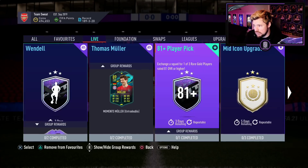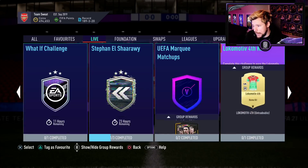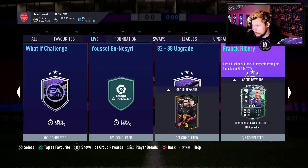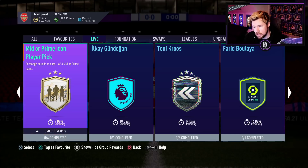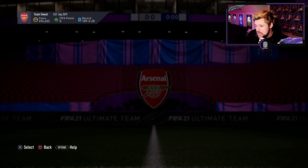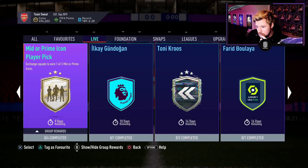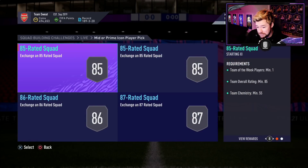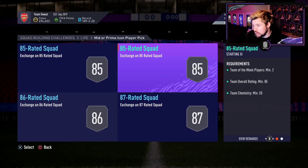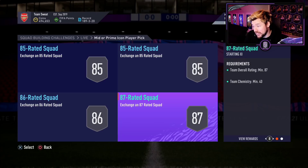Is that it for today from EA? I really think it is. Oh - mid or prime icon player pick. That's new. Why this? Four segments on this. Is it repeatable? It's not repeatable. It's very, very, very expensive. Two 85s, an 86, and an 87, including four in-forms altogether. That's crazy.